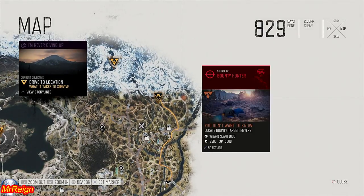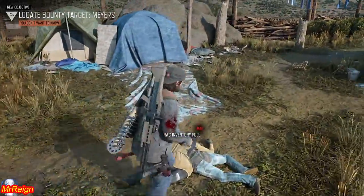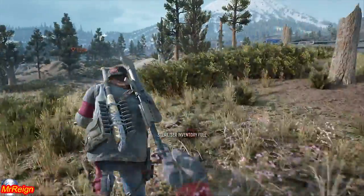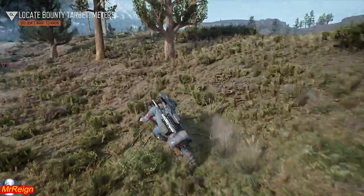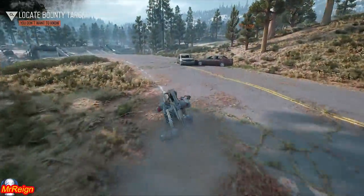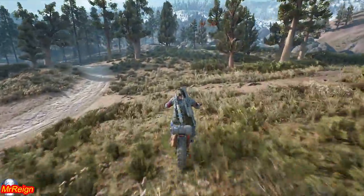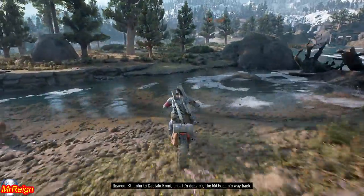Moving forward, we're going to do this one first because it's not going to teleport me anywhere. There's a bridge there. Where's the Rika? There it is. More water camp - it's fairly far away. Deer crossing - no scrap in those. Let's take the shorter road. It's so weird, I haven't spent a lot of time in this area because literally every time I came I glitched out. Copy that, St. John - the kid is on his way back.